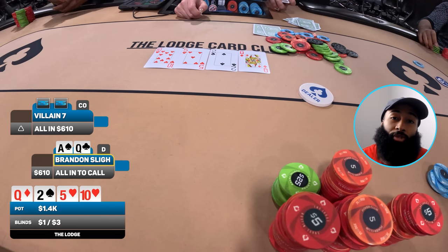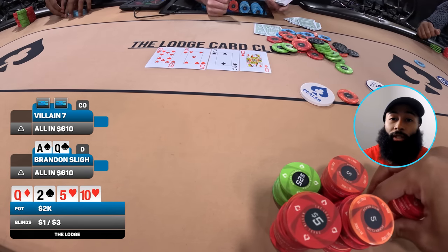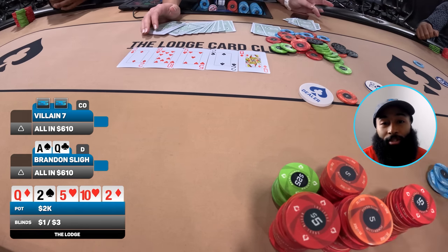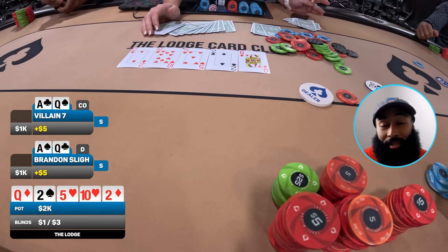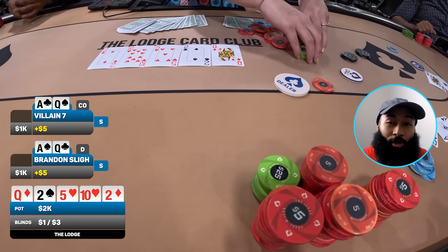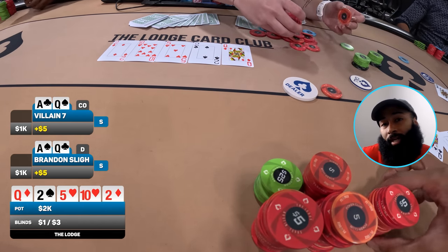Really hoping I can just see king-queen here. I flick in the call, running it one time only. We go to the river and it comes a rubber ducky — two of diamonds. Pretty good runout. Now it's even harder for my opponent to have a flop set unless they rivered quad twos. Our opponent flips over ace-queen and then I turn over my ace-queen — first spot of the night is just a chop.